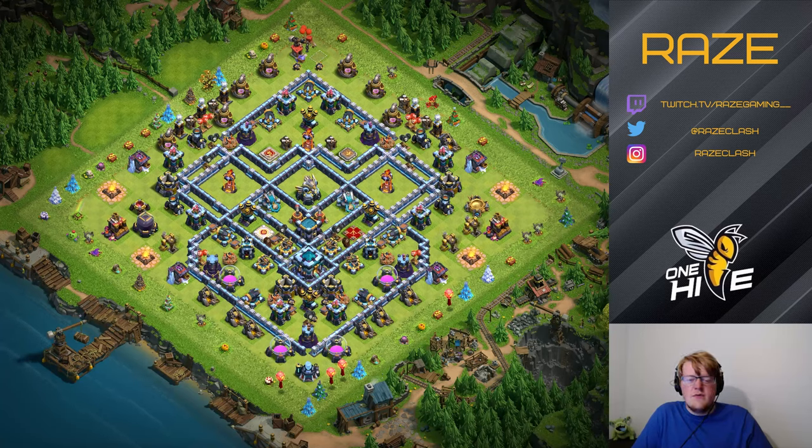So we're going to look at this base. We have Town Hall 13 with three single inferno towers. The Town Hall is in the back, or the bottom, with all the ground expo — that's very common.